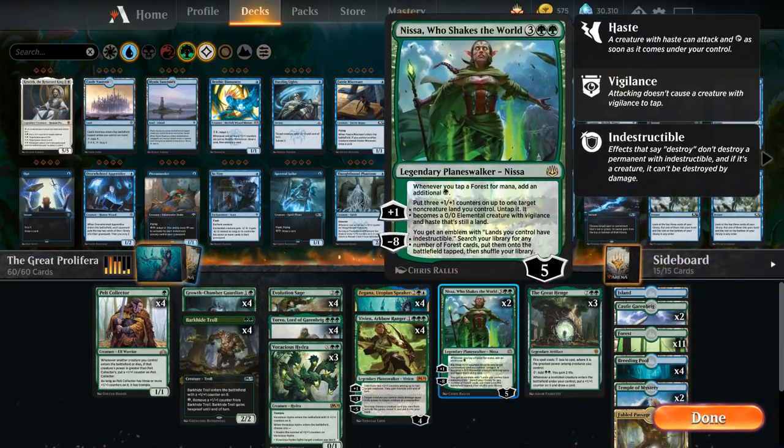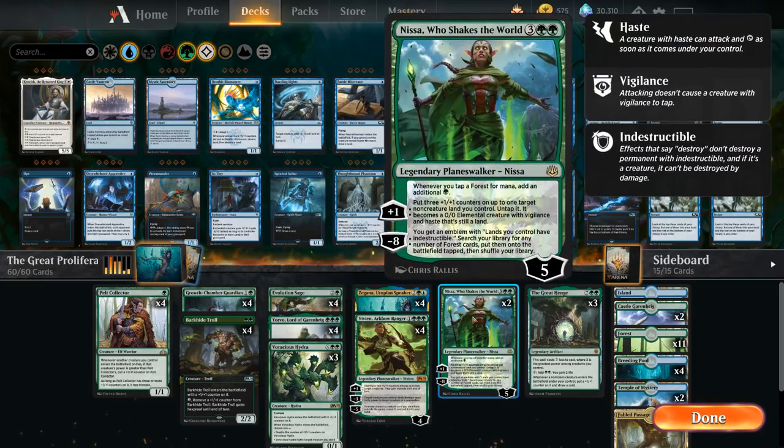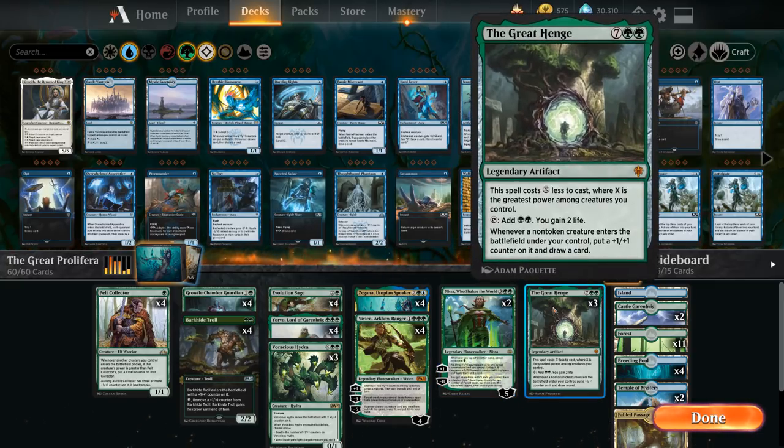At five mana we've got two copies of Nissa Who Shakes the World — a great individual card with a lot of synergy. She places plus one plus one counters on our lands with the plus one ability, which can also be proliferated with Evolution Sage, and they gain trample from Zygana. If we get to untap with Nissa, we can potentially unload a giant Voracious Hydra, and if we proliferate onto Nissa a few times, it's easier to reach the minus eight ultimate.